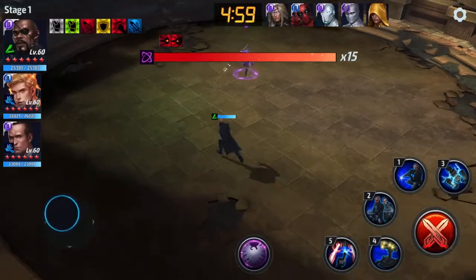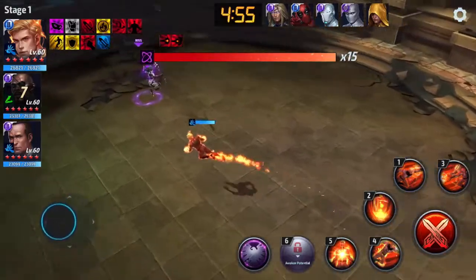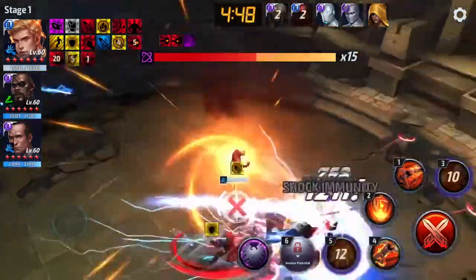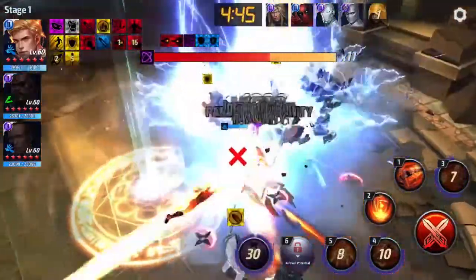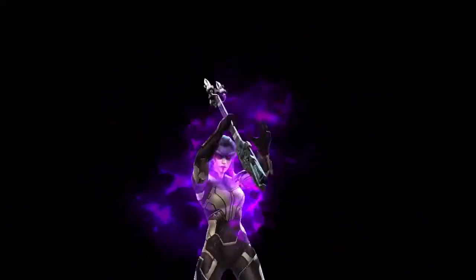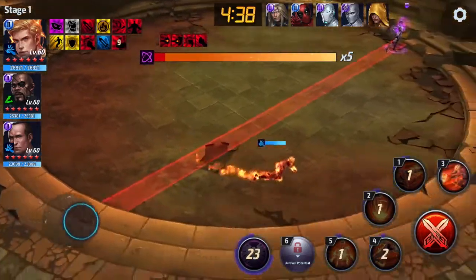The rotation would be 3, 6, 5, 4. But since I don't have 6, it's just gonna be 3, 5, 4 — and then you can just do the collapse. And look at all that damage for a tier 2 Human Torch, with his potential not realized yet.